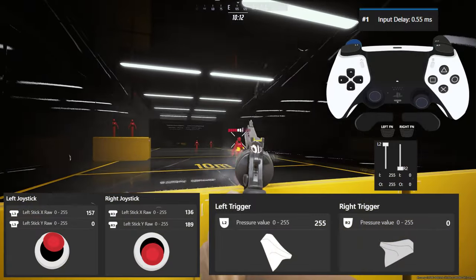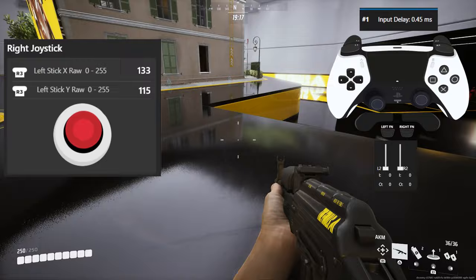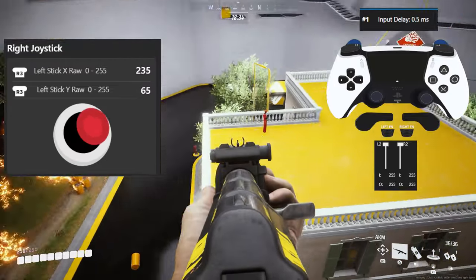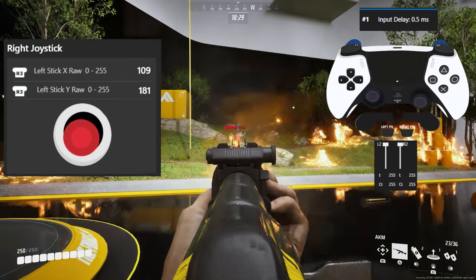In this chapter, I cover rapid fire settings, deadzone options, aiming and response curves, and the best settings for DualSense Edge to eliminate recoil for most weapons. After this chapter, your aim should become much better than before.